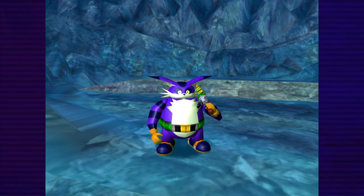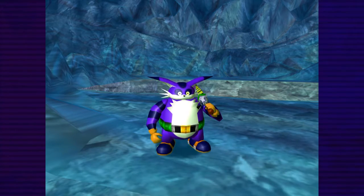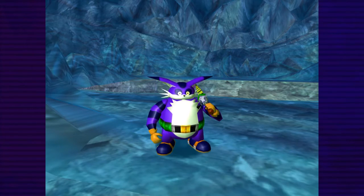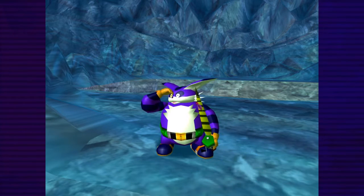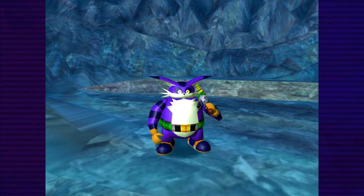Anyway everybody, I finally figured out how to actually get Froggy to hook to the hook - actually get caught instead of just nibbling and going away. Now I know how to do that, it's gonna be much easier to catch him from here on. I hope you enjoyed today's episode. And until next time, I say goodbye.